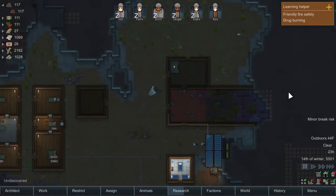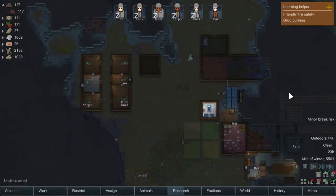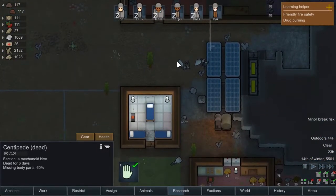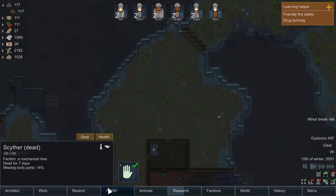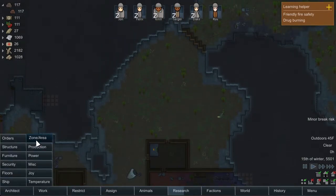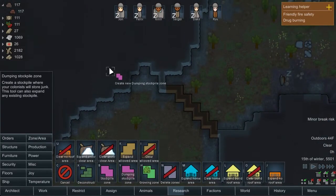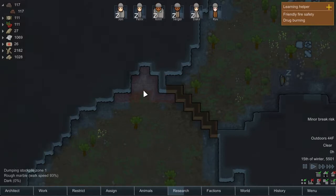Hello everyone, and welcome back to Crescent Canyon here on the RimWorld, where things have been better, to be honest. A couple of episodes ago, we had an attack from these guys here, which I really should get moved out of the way. But the attack went ahead and it killed Wissa, unfortunately. So he is now dead and gone, no longer part of our colony.